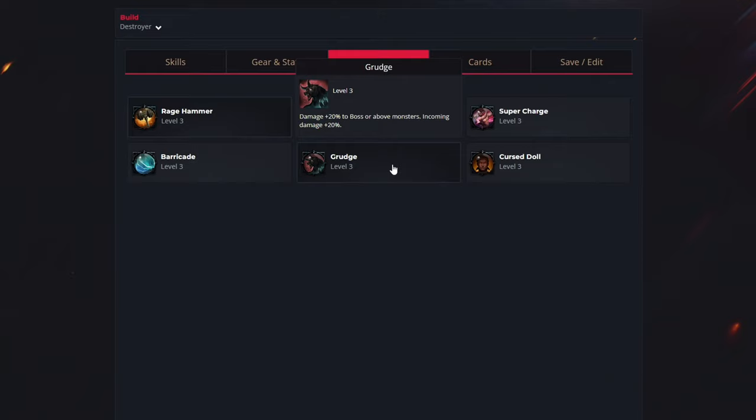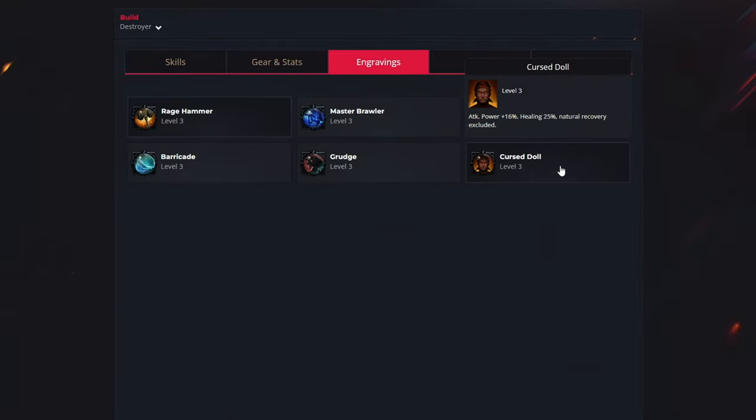The next engraving is called grudge, and this is a more advanced engraving recommended for tier 3 content. Grudge is the most efficient engraving against mobs and will increase your damage, but in return you will take 20% more damage. So when you get to tier 3 end game content, get this engraving, and before using it get it to at least level 2 because at level 1 it is not that efficient. For the last one we have curse doll, which is a significant attack power increase at the cost of a 25% healing penalty. This penalty can be offset by paying more attention to dodging red AOE circles and by using healing potions more often. I would recommend getting the top 3 engravings first and then the bottom 3.